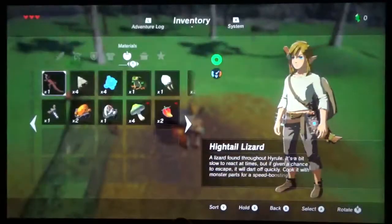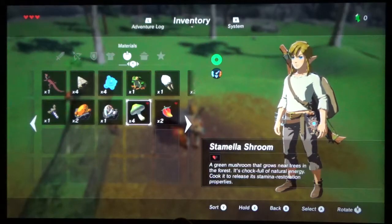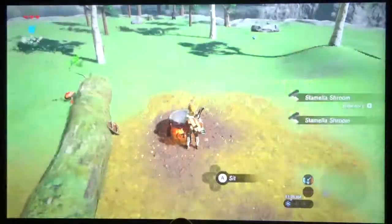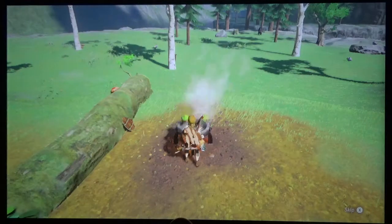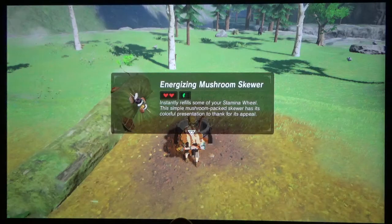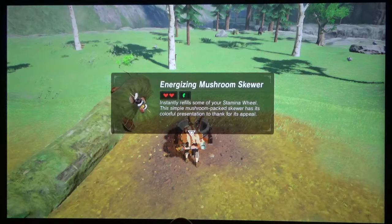You want to go to the fire here and cook these. Because some foods not only fill up your heart, but they can also add something extra — for example, if you cook up a couple of Stamella Shrooms, not only will it fill two hearts, but it will refill some of your stamina wheels. So if you're climbing and your stamina is almost out of energy, you can eat that mid-climb and it will refill that stamina.